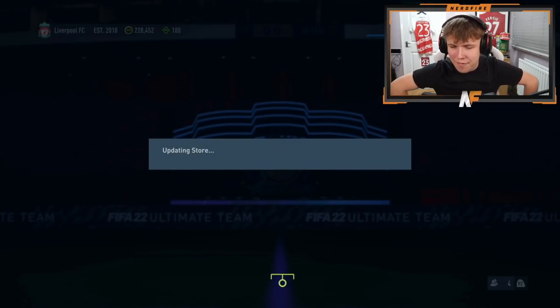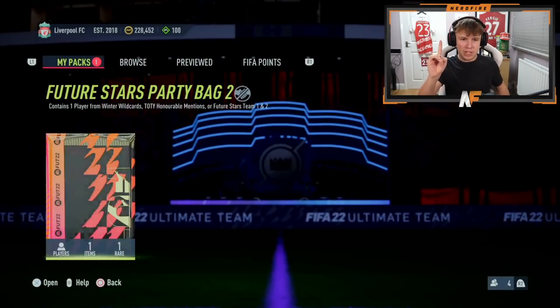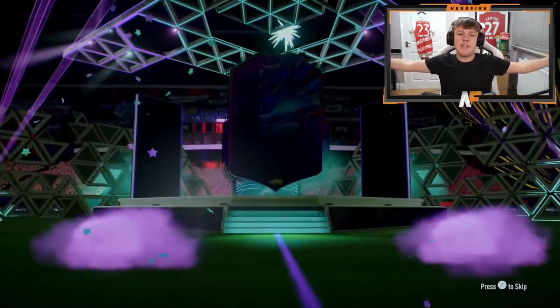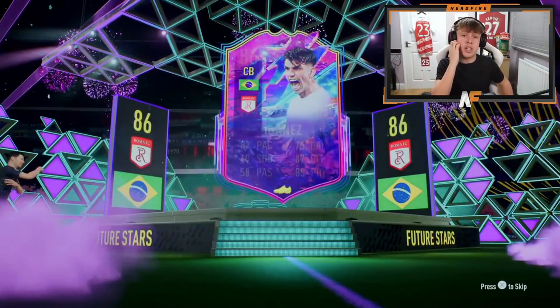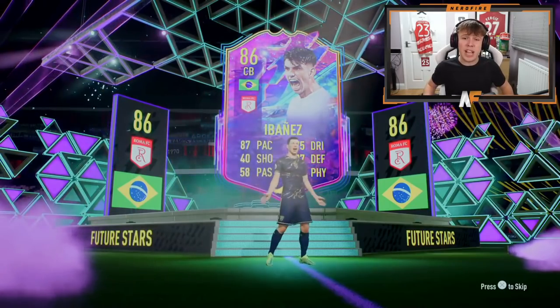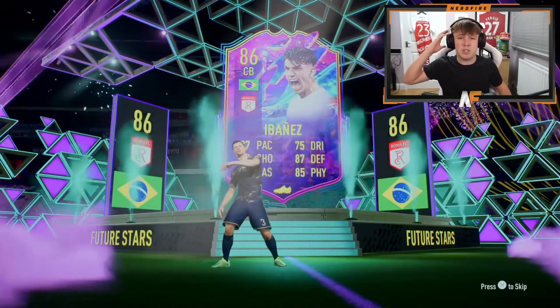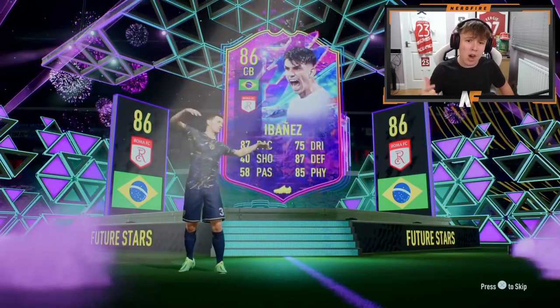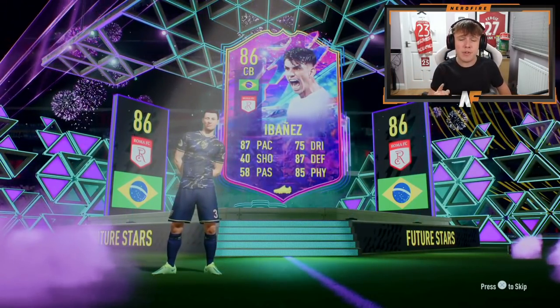Shout out to the man Gumi here for pack number seven. Come on, EA Sports - we have seen one Future Stars so far, so make it two maybe for this one. It's cracked open - Future Stars again! Brazilian centre-back. This guy's got a good card. It's actually a strong link to the Luis Felipe SBC from yesterday - 87 pace, 87 defending, 85 physical. Not a clue what he plays like in-game, but on face value the card stats are looking very solid.